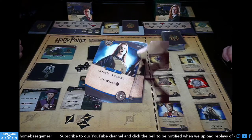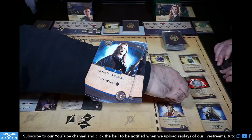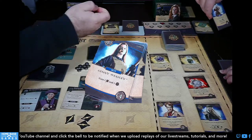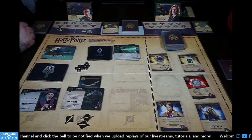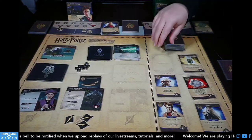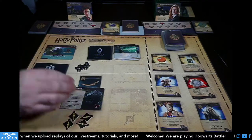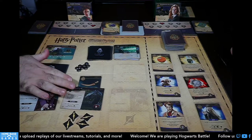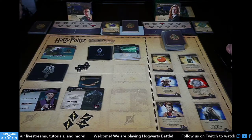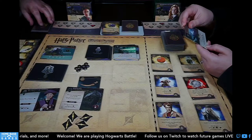Dark arts: Relashio — all heroes choose one: discard an item or lose two health. I'll discard an item — my Golden Snitch. My partner discards too. Then Quirrell damage. I have three Alohomoras, Jenny for money and a lightning bolt — five galleons total. I'll take another Quidditch Gear because I need health cards and we reveal Dobby, who removes a dark mark and draws a card.